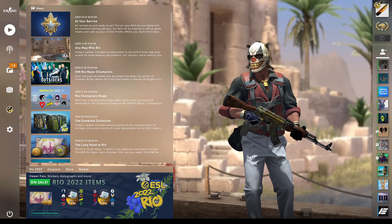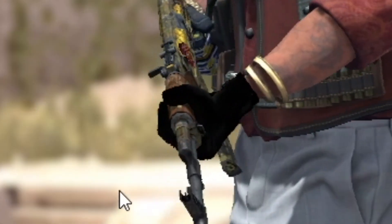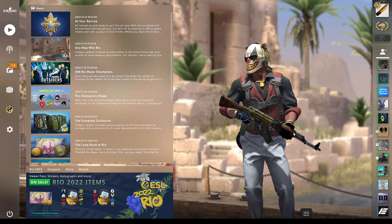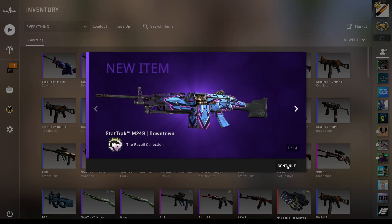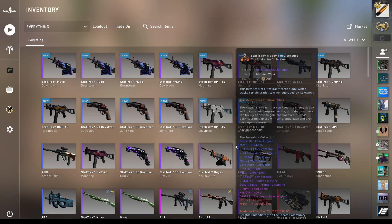Well, hello there, fellow trade-up degens. I am back with another trade-up video. One of my gloves is fully black, which is kind of weird, but it kind of looks nice. And I have 20 new items in the inventory — all of them are stat-track, so today we're doing some six stat-track trade-ups.